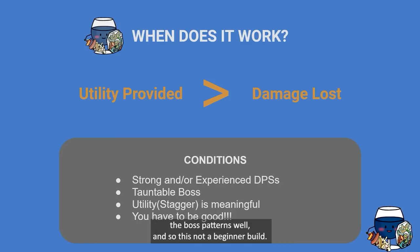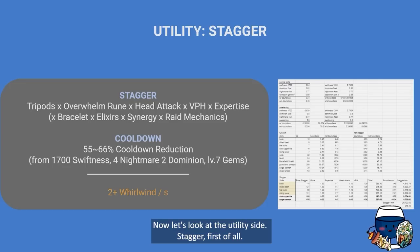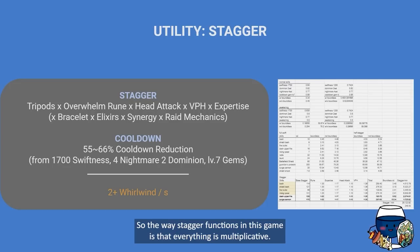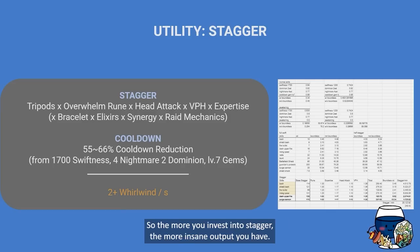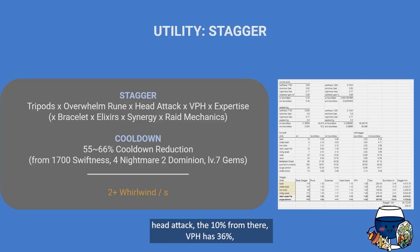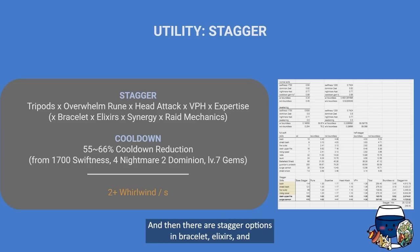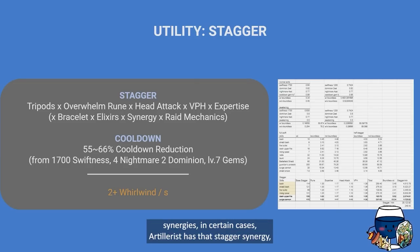This is not a beginner build — you need good DPS's in your party and you yourself need to be good for this to work. Now let's look at the utility side: stagger. The way stagger functions in this game is that everything is multiplicative. So the more you invest into stagger — things like tripods, overwhelm rune, head attack (10%), vital point hit (36%), expertise giving 24% on my build — plus stagger options from bracelet and elixirs and certain synergies like artillerist's stagger synergy — everything multiplies and ends up being crazy amounts.